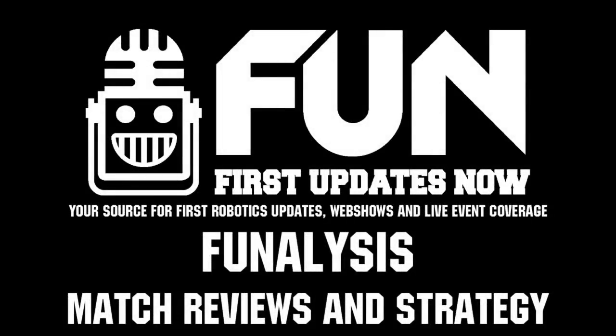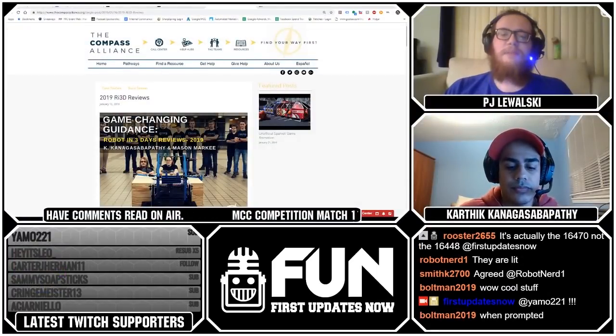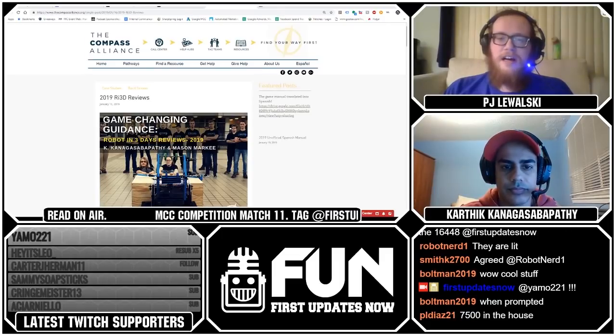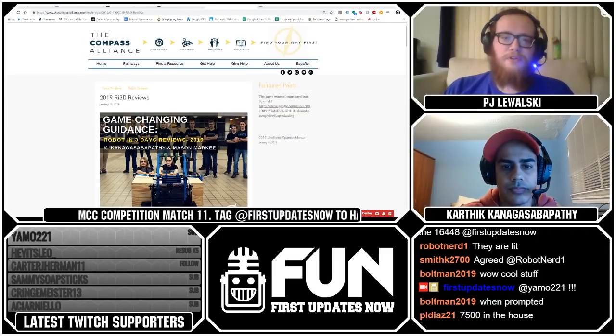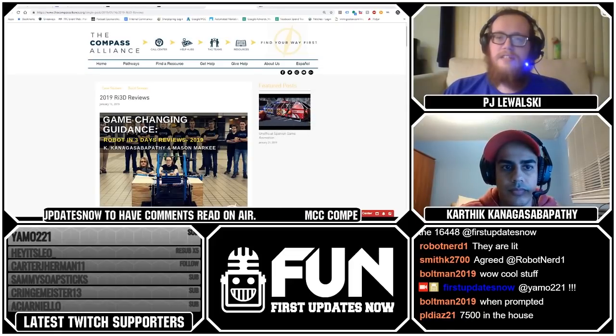Before we get into our two match breakdowns for the evening, Karthik, you and Mason, in partnership with our longtime friends over at TheCompassAlliance.org, put together an awesome guide reviewing seven Robot in Three Days teams, focusing on both the design and strategy implementation that these teams brought. Let's take a little bit of time to go through the highlights of these teams and talk about what teams can learn and implement for their design and strategy for Destination Deep Space.